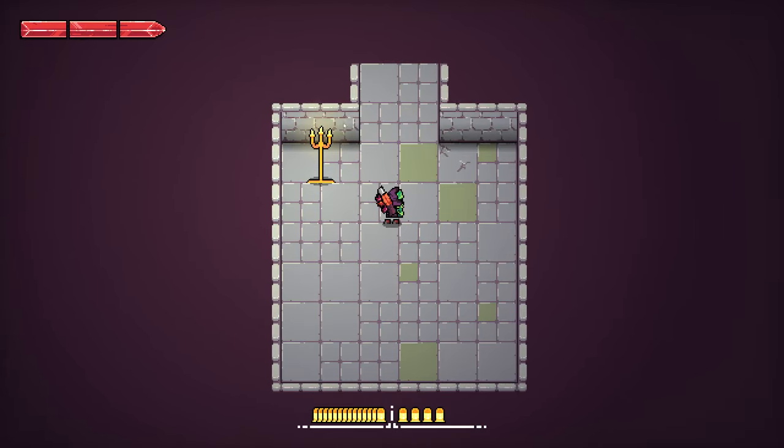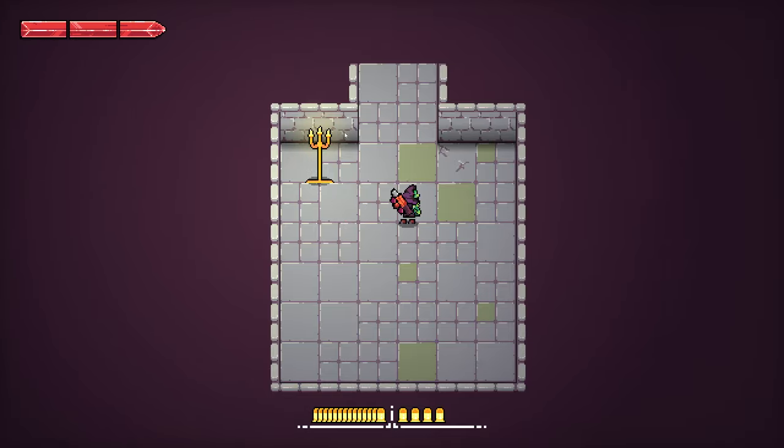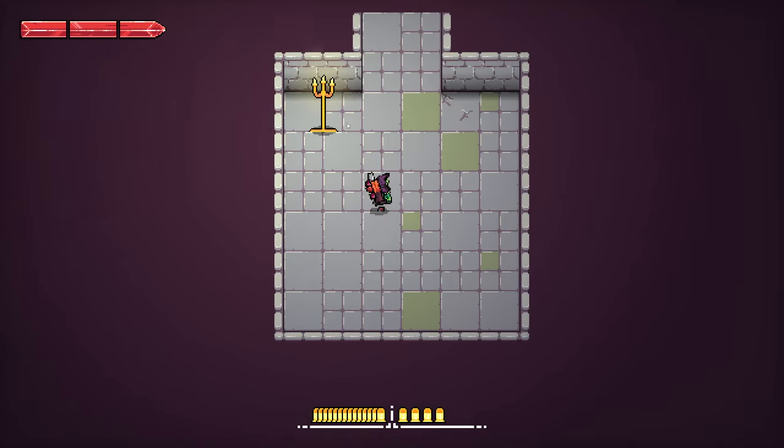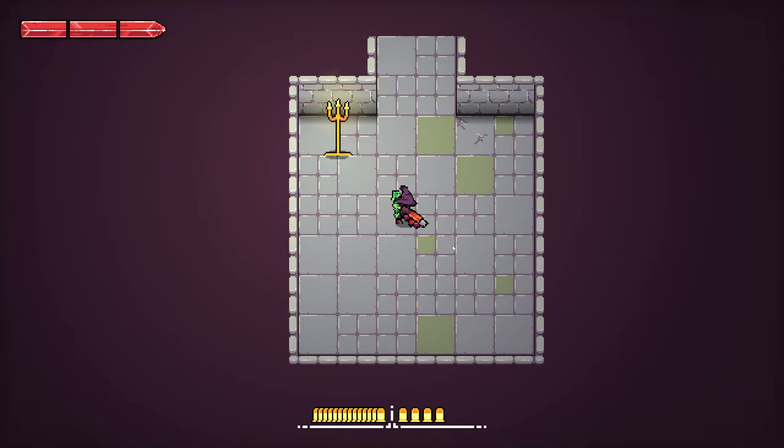I've also been experimenting with lighting. You can see right here we've got this candelabra which is actually emitting some light. It may not be easy to see on the video, but this is actually providing the illumination for this room.